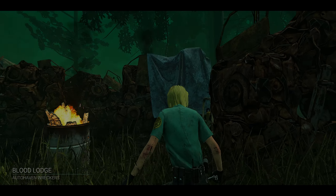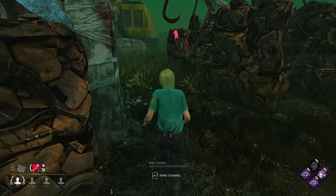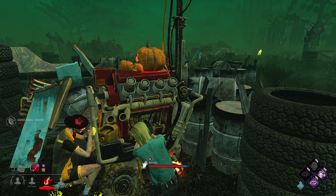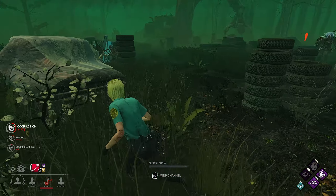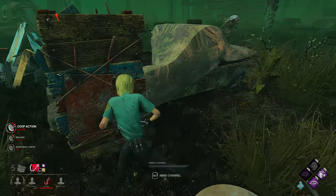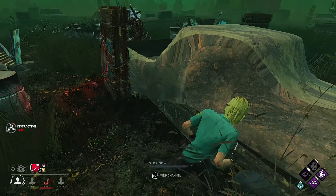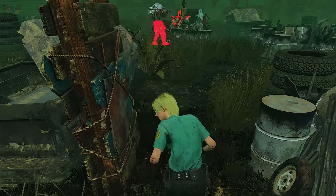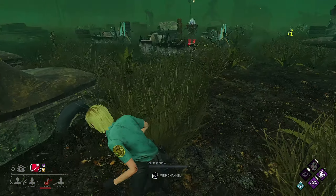He went straight for the thing. Nice — we popped all the gens. Let's see where you are. I'm gonna loop like this. Did he leave? Oni left — Oni has left the building. I'm gonna open the door for K. We should be able to leave now. There we go.